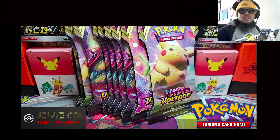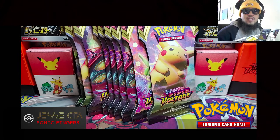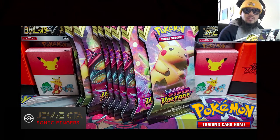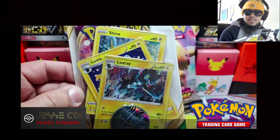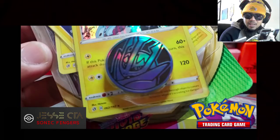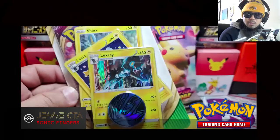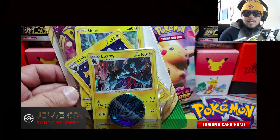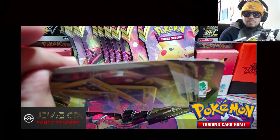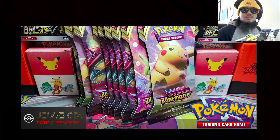Hey guys, welcome to the Jesse CTA channel. For those of you that are new, please like and subscribe. In today's video we're going to be opening up nine blister packs of Vivid Voltage. I do have a tenth pack that actually comes with three extra cards inside. If you look closely it's actually from Rebel Clash, so I believe these three cards are alternate arts from that set. You do get an Empoleon coin and hopefully a good card. Alright let's go ahead and open these up.